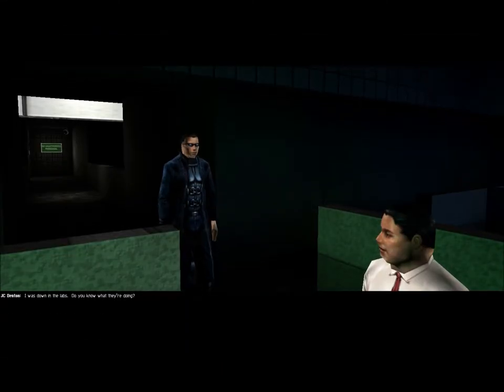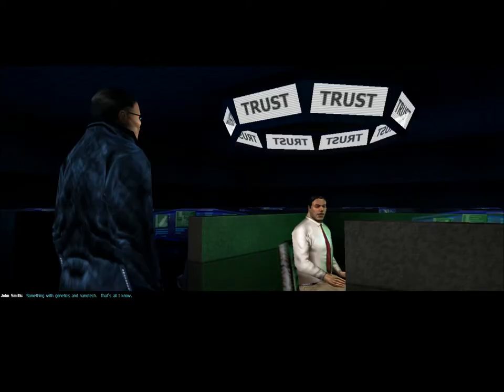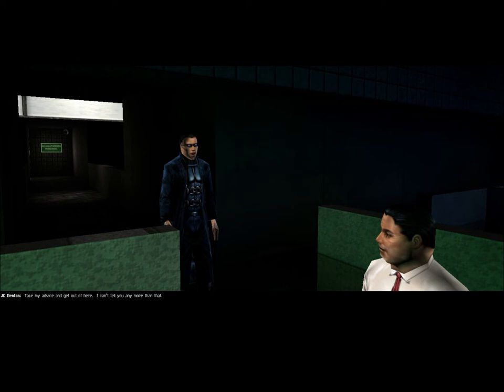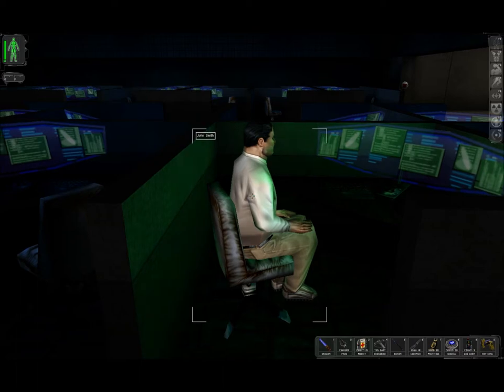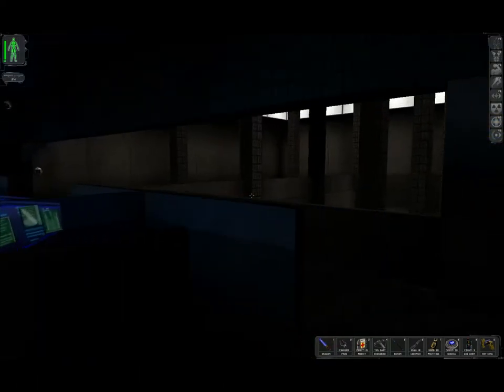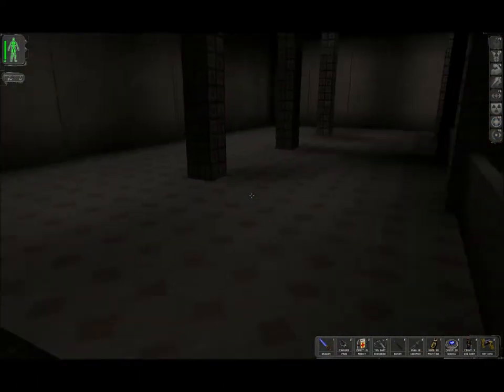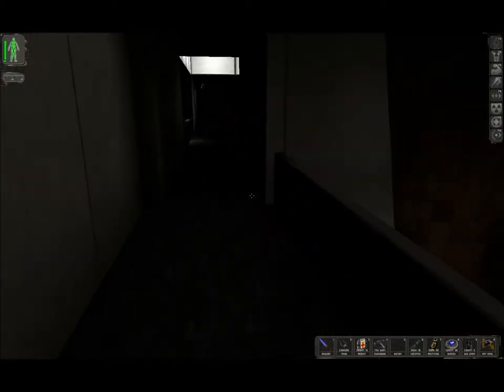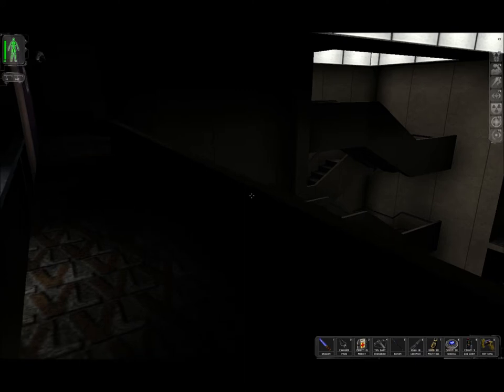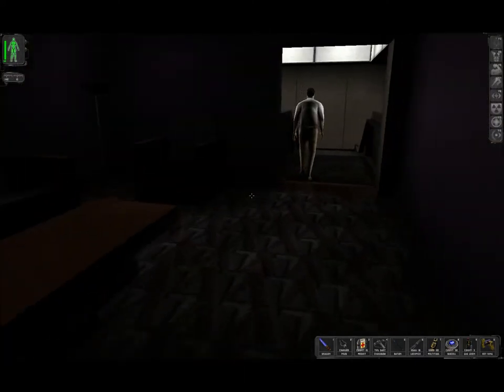I was down in the labs. Do you know what they're doing? Something with genetics and nanotech - that's all I know. Take my advice and get out of here, I can't tell you any more than that. I've already taken care of all the hostiles in here, so let's just head downstairs.